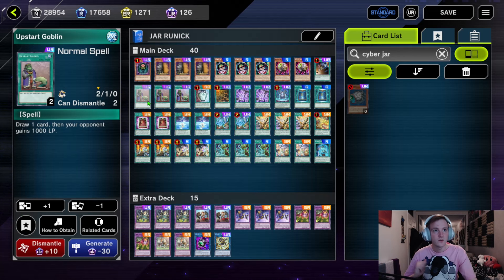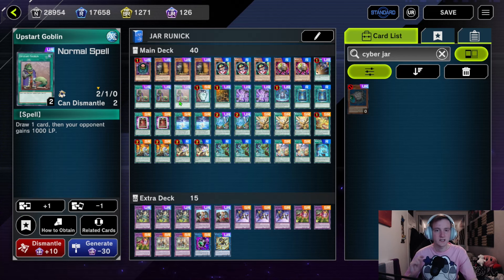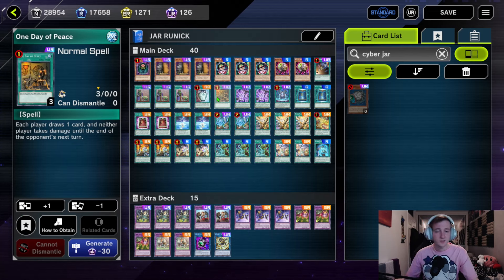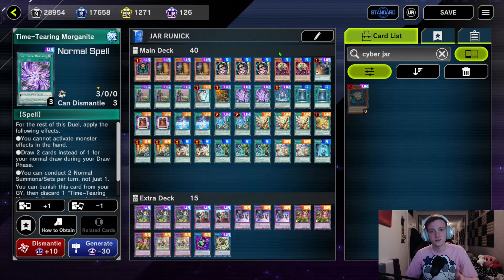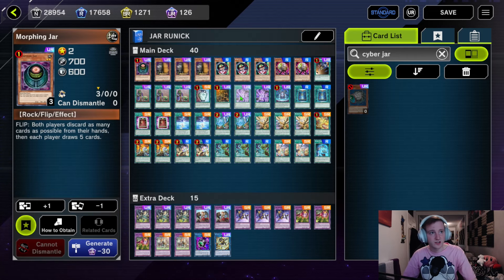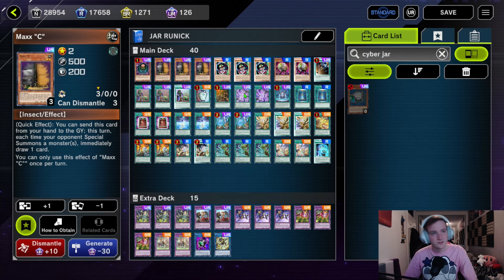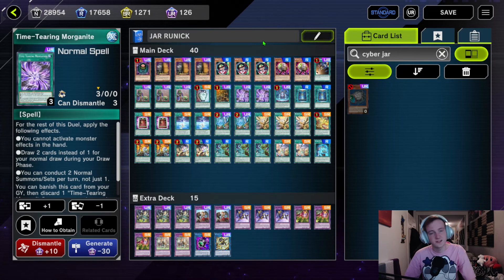We have three Upstart Goblin because we want to see our Runick stuff and our Jars as soon as possible. Similar reasoning with Pot of Duality — just be careful, you don't want to special summon with a Runick spell on the same turn. One Day of Peace keeps you alive for a turn and lets both players draw one, pretty good. We have two Time Tearing Morganite — this card is really good for seeing multiple Runick cards, and not to mention setting multiple Jars is nice as well. The reason Maxx 'C' is not as great is because of this card, but it's just too good not to run in this deck.